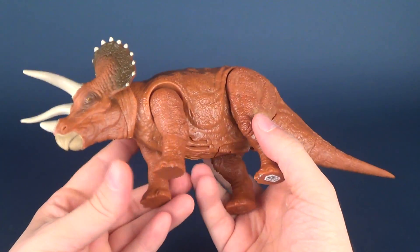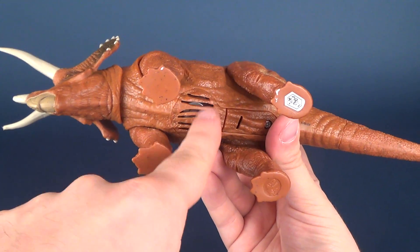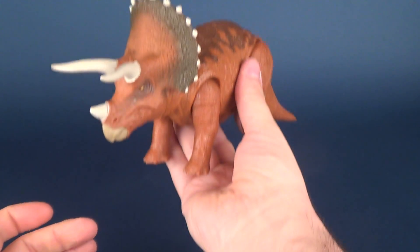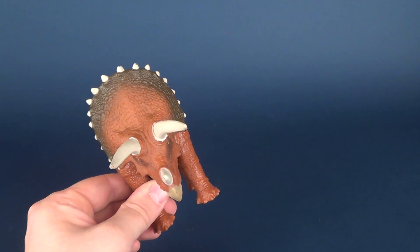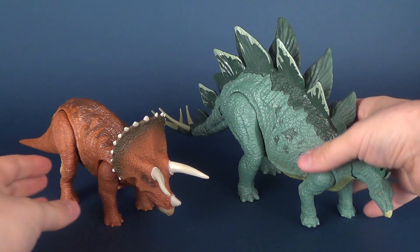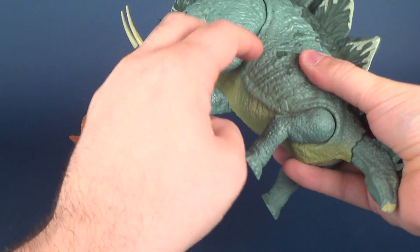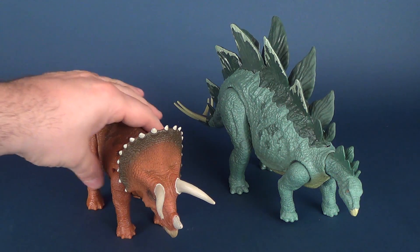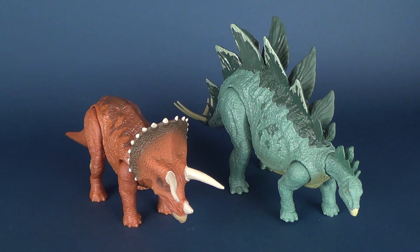Weight-wise, the Triceratops does have a considerable weight to it, factoring in that there are many electronic components in the interior — including the larger speaker — which adds to the weight. Comparing it to the Stegosaurus: despite the Stegosaurus's size, there is a lot more hollowness to it, so it actually feels a lot lighter compared to the Triceratops. The Triceratops is noticeably heavier by comparison.